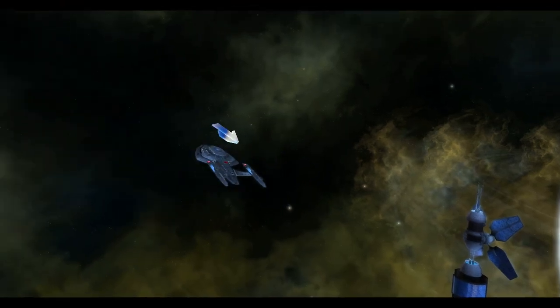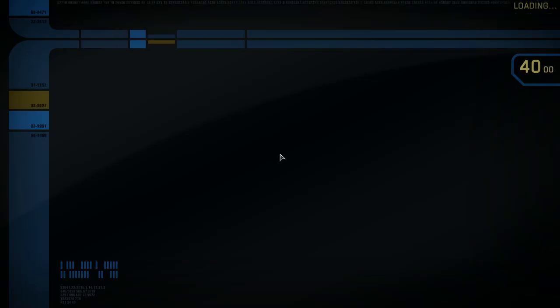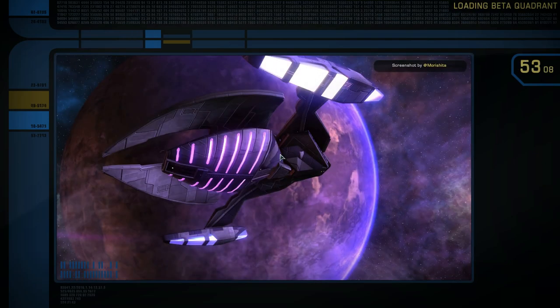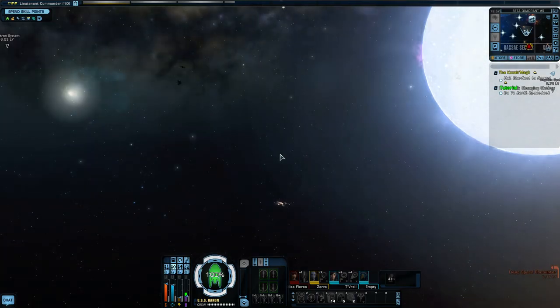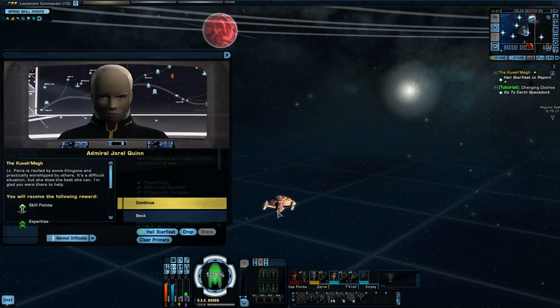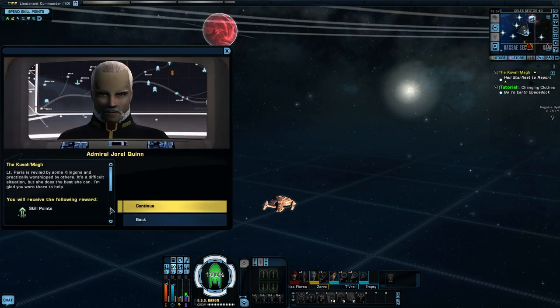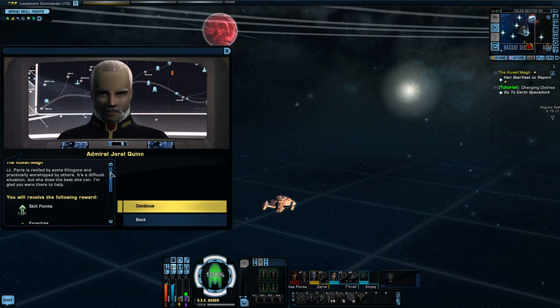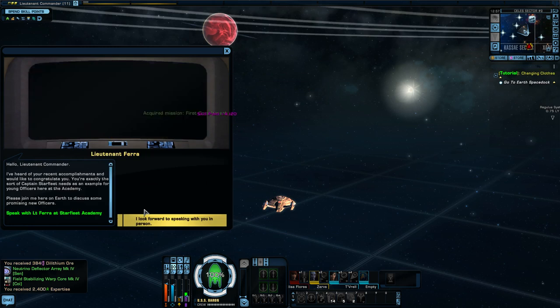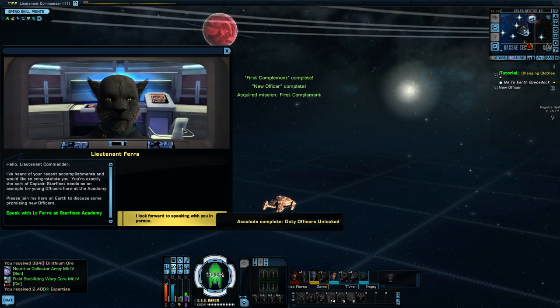That seems to be it for the mission — that was pretty good. We've got skill points to spend but we've got to hail Starfleet first. Hail Starfleet — hey, Admiral Quinn. Lieutenant Paris is in a difficult situation but she does the best she can. I'm glad you were there to help. Collect rewards. Congratulations, Lieutenant Commander. This guy's hailed me — I've heard your recent accomplishments and would like to congratulate you. You're exactly the sort of Captain Starfleet needs as an example for young officers here at the Academy. Please join me to discuss some promising new officers.